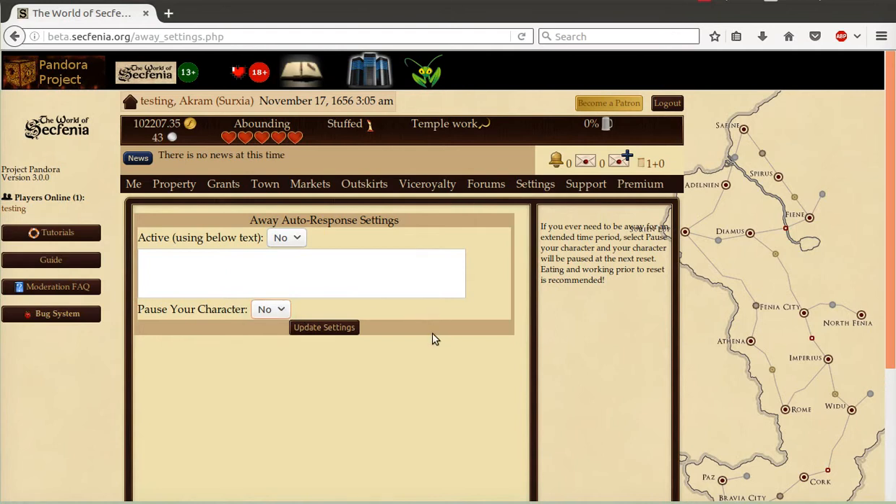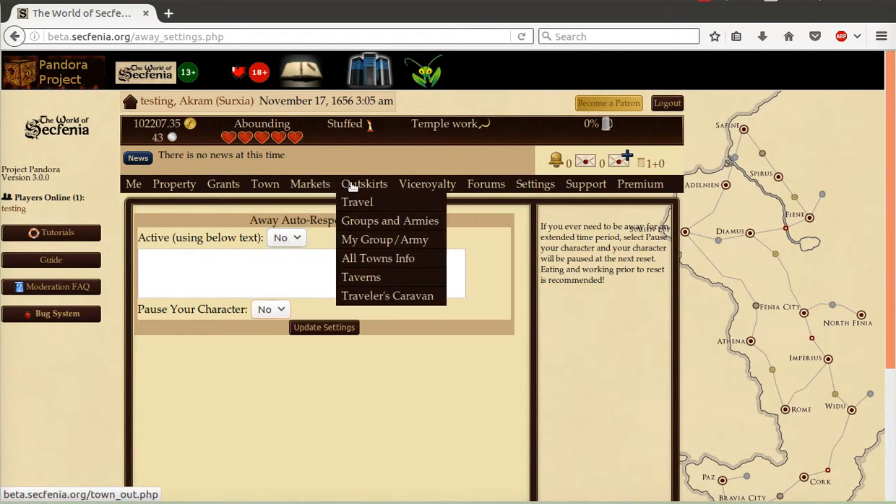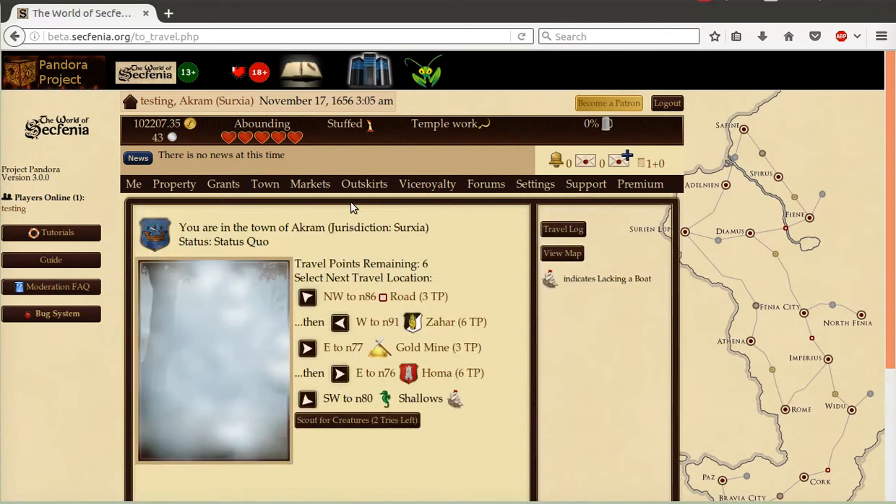This will be like the old retreat system. Finally, version 3 includes a new travel system. This includes the ability to travel more than a single node in a single click. If you desire to just travel one node, you click here just like you've done before. If you want to travel a second node, you click on the link after the dot dot dot, and it will travel the two nodes. After both options, it tells you how many travel points are needed and if you need a boat.